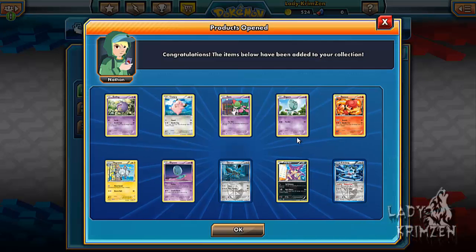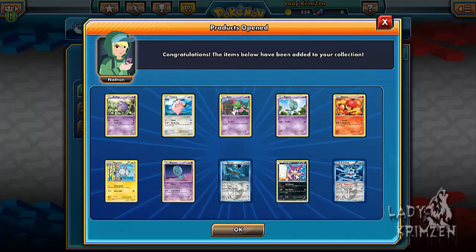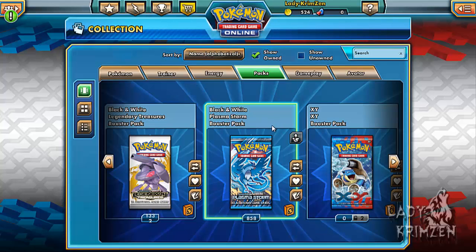Next pack: Koffing, Clefairy, Raltz, Elegum, Pancia, Magneton, Elegum, Durant, Purloin Reverse Holo, and Klinklang as the rare — also a Holo, which is pretty cool.